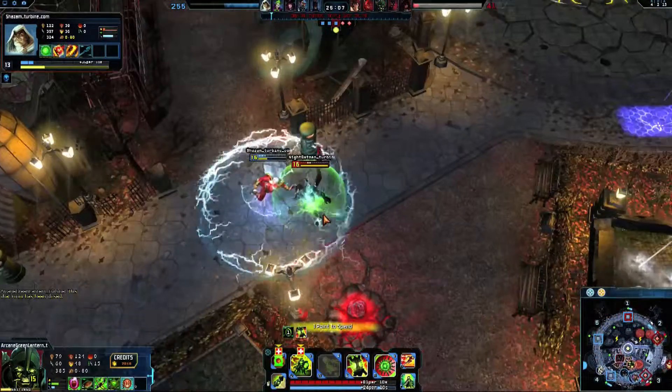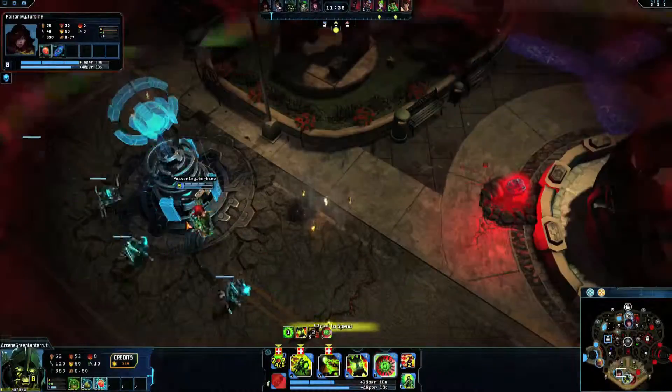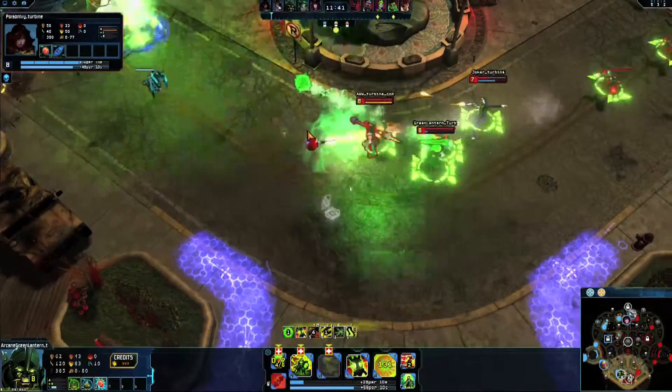Maintain awareness of your team's location and use your ultimate to save them from death. Or alternatively, teleport to them if you find yourself in trouble.